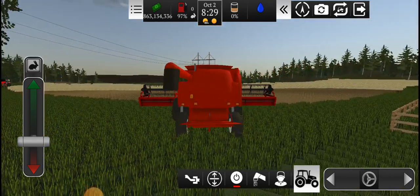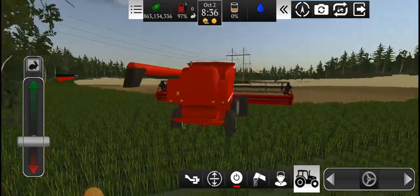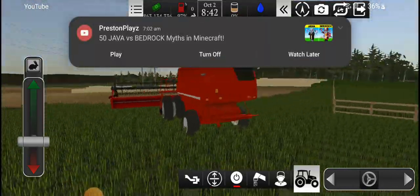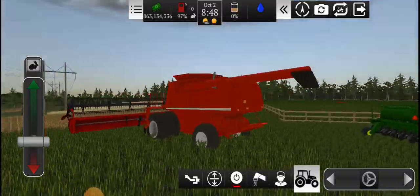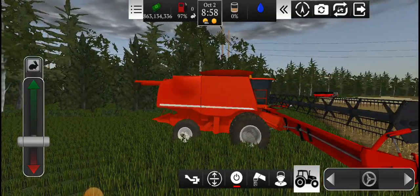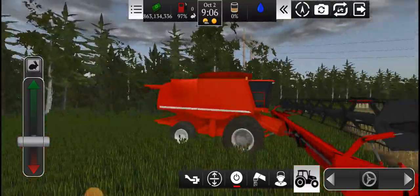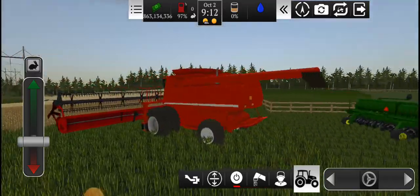Welcome back to another video. Today we're playing Farming USA 2 and field 2 is ready to harvest. We've got an epic old Case combine down there with the gravity wagons, and we've got the truck with the grain trailer and the Case with the grain cart.